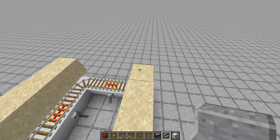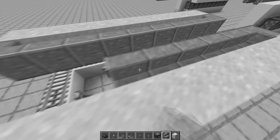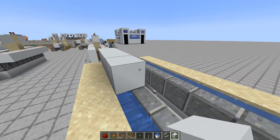Go on top of your sand and place your blocks. You don't need stairs here because this is a bamboo farm, not a sugarcane farm. So instead of stairs, use solid blocks, then place a block on top.